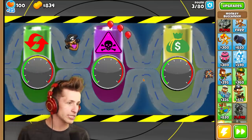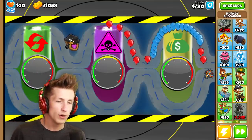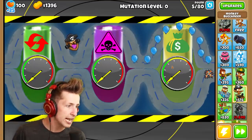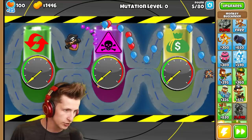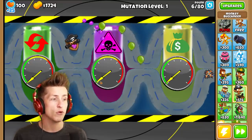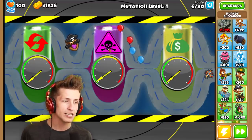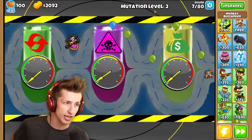So this is how it works. Each of these vials — bloontonium, whatever you want to call them — have a special power that can be activated. At round 5, you can see there's a mutation level. If we pop balloons when they're close to something, the yellow arrow starts moving up, which means we'll be able to activate it when it gets full. The one on the right gives us money, the one in the middle destroys balloons, and the one on the left resets the mutation level.